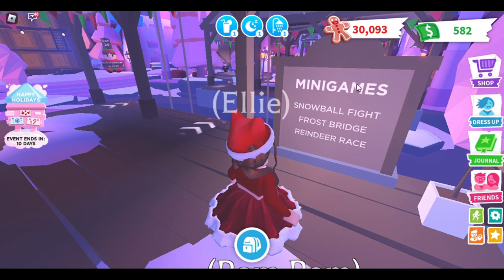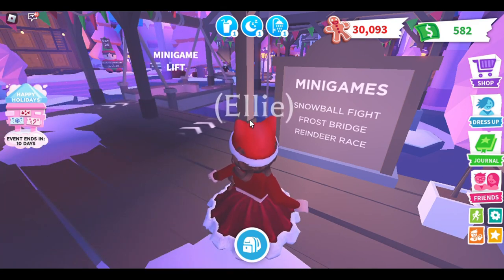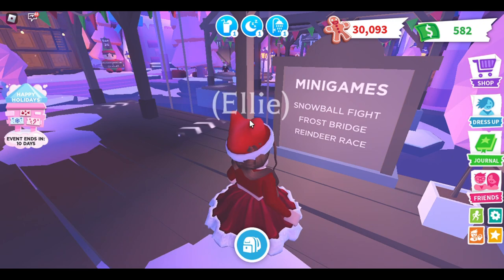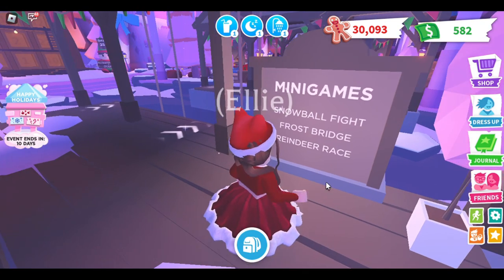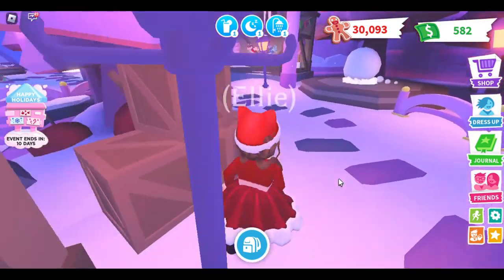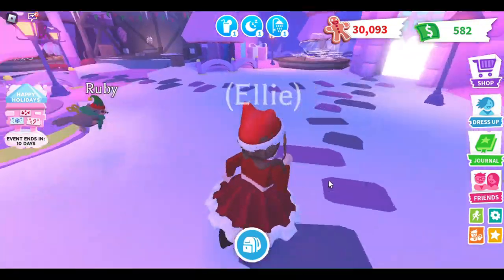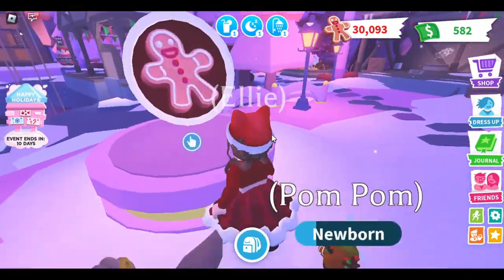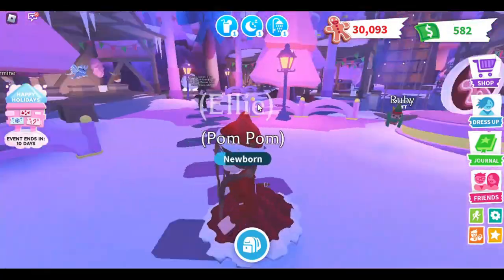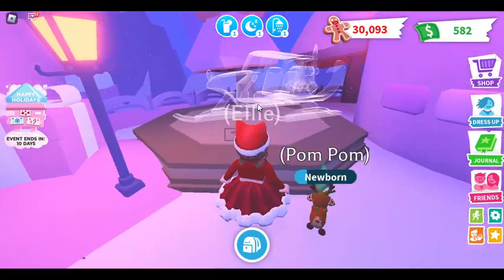The Snowball Fight is a snowball fight. Frost Bridge is like an obstacle course — you have to pick one to jump on, and you get a life every time you guess correctly; if you don't have a life, you get an extra life. The Reindeer Race is exactly what it sounds like — you're on top of a reindeer and you're racing. It's easy and pretty simple. They're also adding a new vehicle.